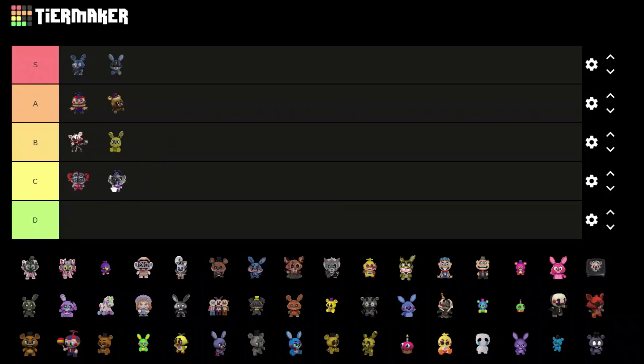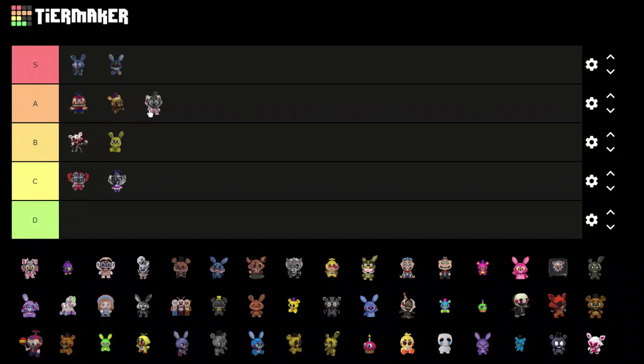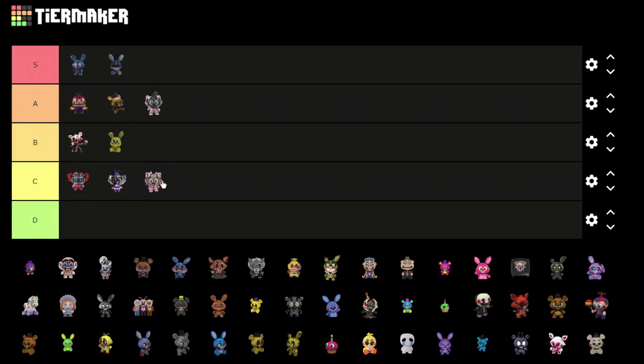Another opening faceplate mechanic on Ballora — I know you can keep it closed but I don't really like the closed ones either, so C tier. We got Funtime Freddy — I love Funtime Freddy, put him A tier.